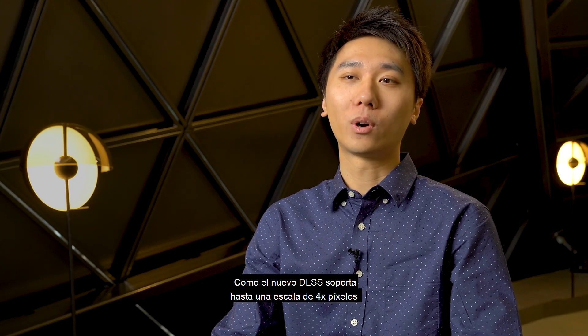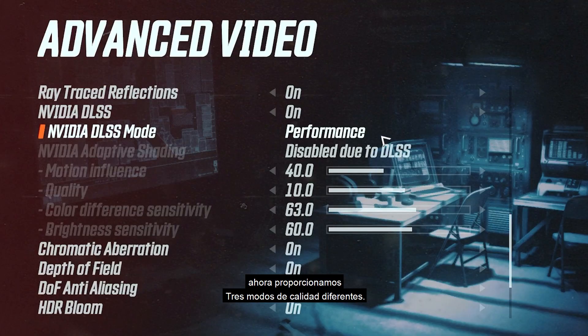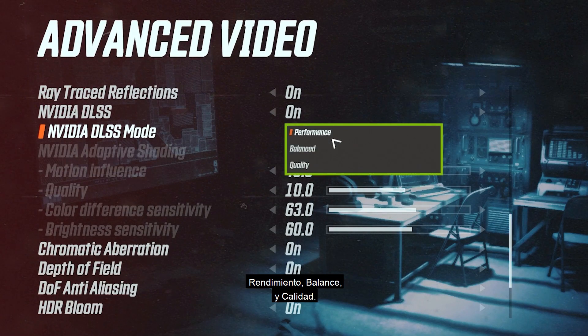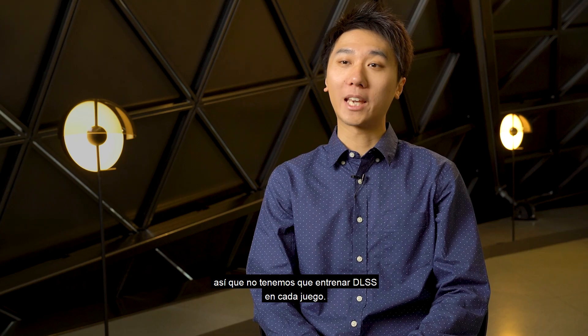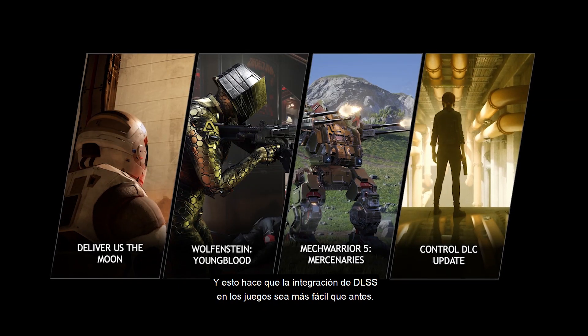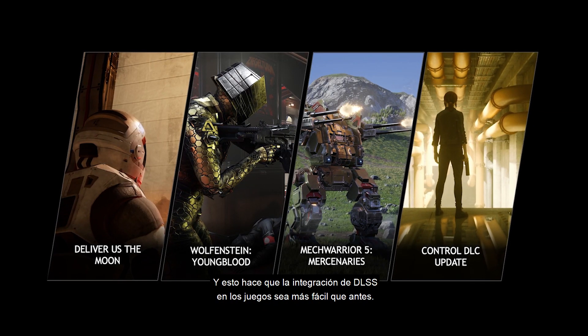Since the new DLSS supports up to 4x pixel scaling, we now provide three different quality modes: performance, balance, and quality. Finally, the new improved DLSS is a fully general solution, so we don't have to train DLSS on a per-game basis anymore, and this makes integrating DLSS into games easier than before.